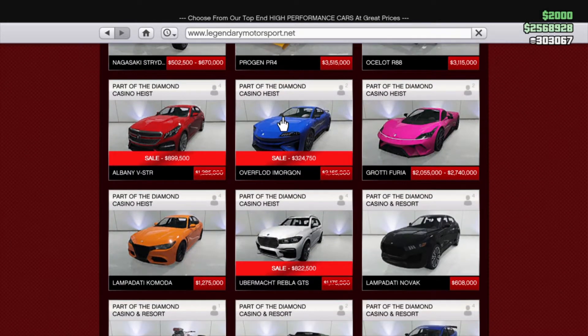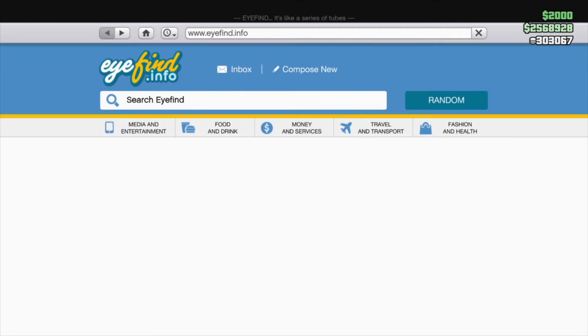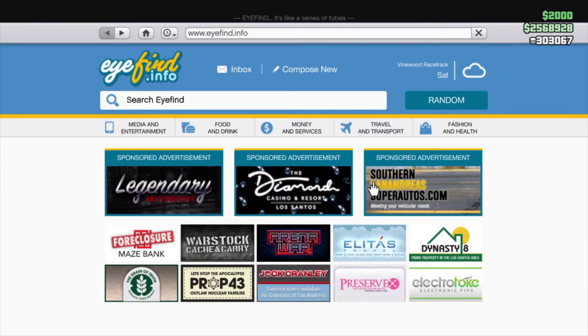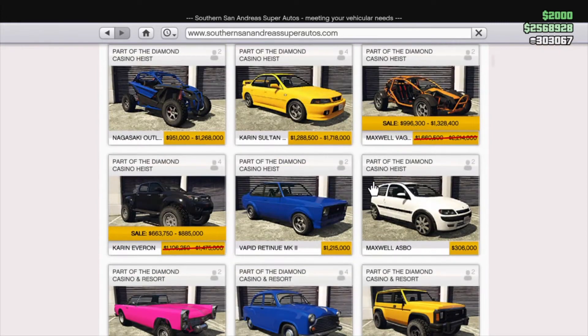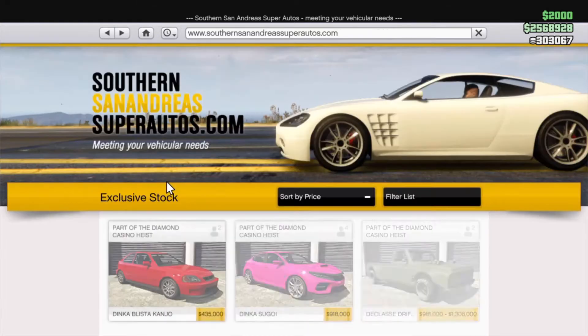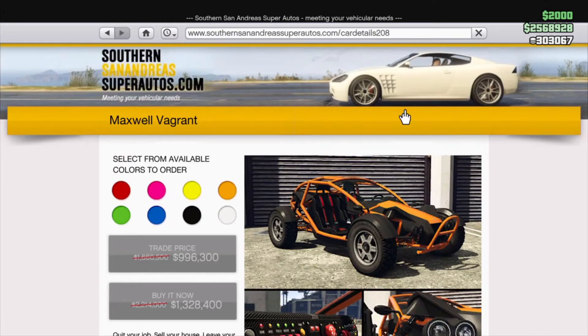The Overflood here is the Twitch Prime car — that's going to be it there. Over in San Andreas, we've got the Everron right there and the Maxwell right here, so a couple cars available this week.